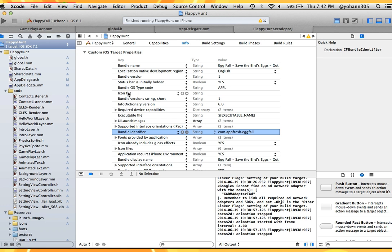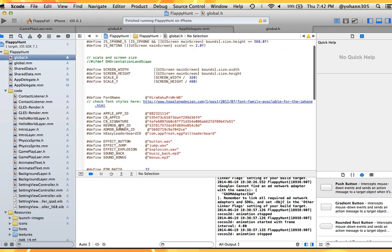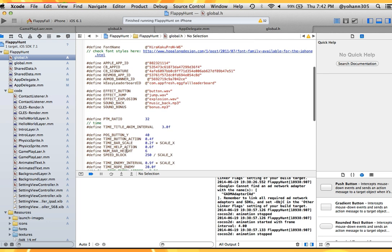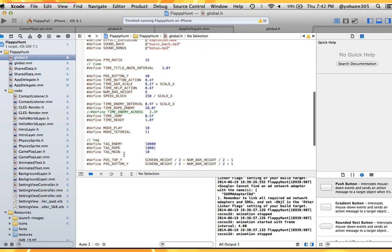Before jumping to graphics, open the Global.H file. All the IDs are located in this file: the Apple App ID used to rate the app, the Chartboost app ID and app signature, the RevMob app ID, the AdMob banner ID, and the leaderboard ID. These are the most important ones to change. You can also change sound names and a few settings here, but don't touch most of them.